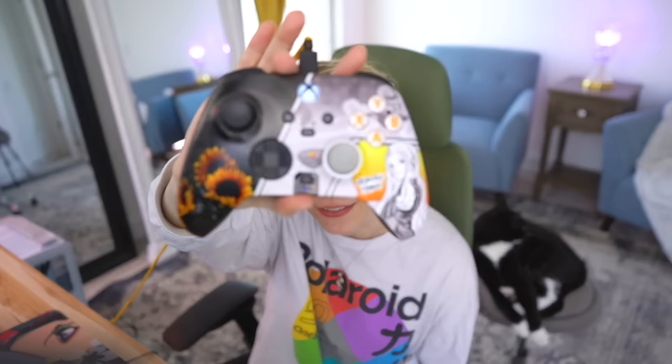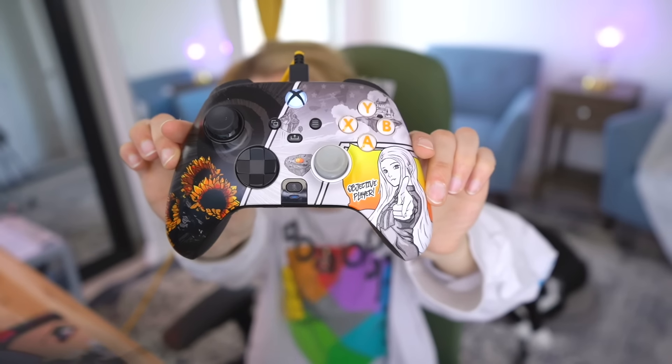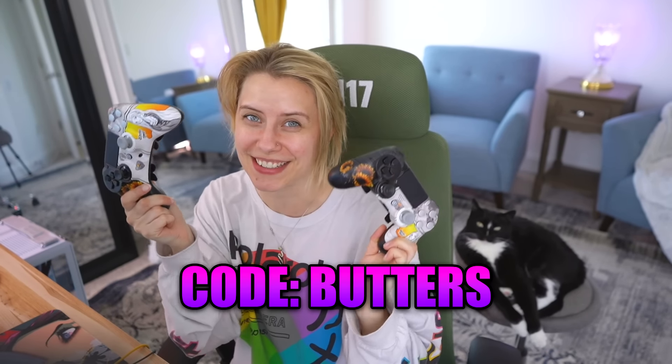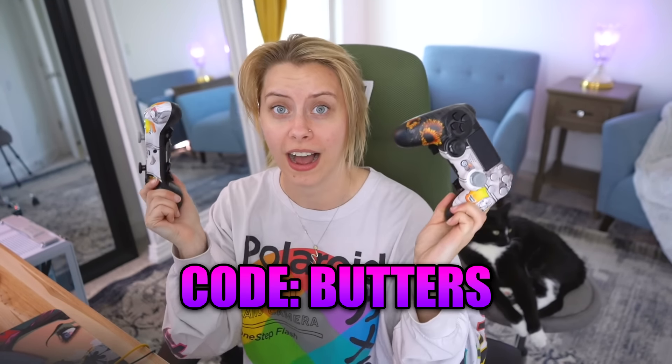I'm having a bad hair day so we're just gonna ignore that. I want to give a quick shout-out to Scuff - speaking of castles, there is a castle on my Scuff controller right here in the corner. I use a Scuff Instinct - this is my design. It has me on the side of the controller, sunflowers, a swirl, castle, pumpkin. I have an Xbox version, a PS5 one, two PS4 ones, and the PC one - the Envision Pro. You can use code Butters on Scuff controllers if you want to.